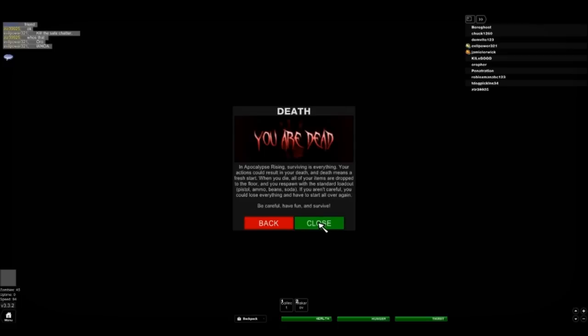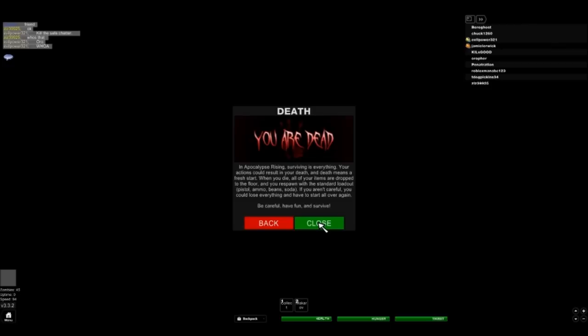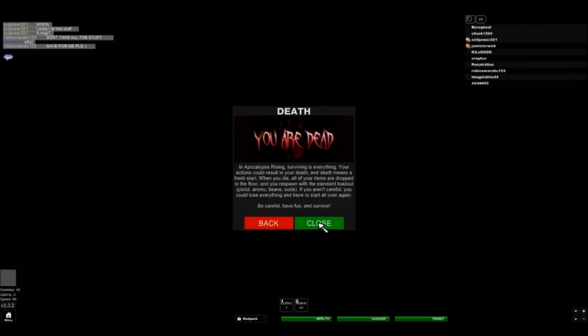Death — in Apocalypse Rising, surviving is everything. Your actions could result in your death, and death means a fresh start. When you die, all of your items are dropped on the floor and you respawn with a standard loadout: pistol, ammo, beans, and a soda. If you aren't careful, you could lose everything and have to start all over again. Be careful, have fun, and survive.